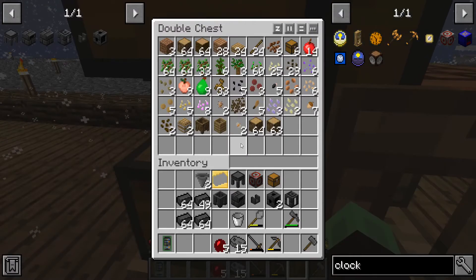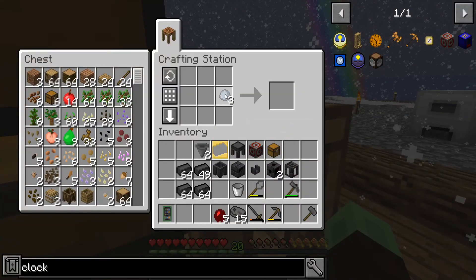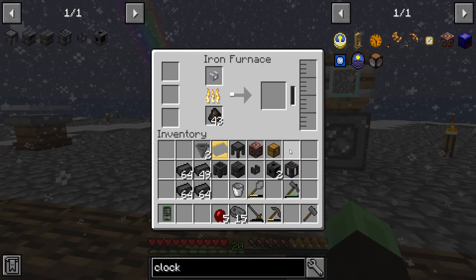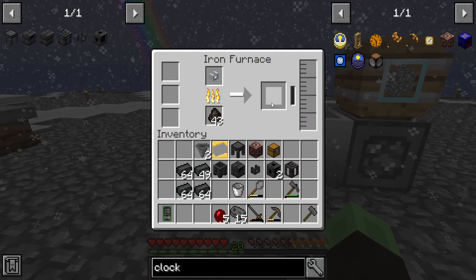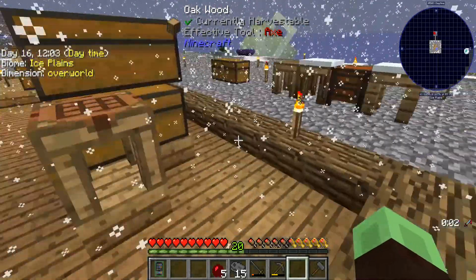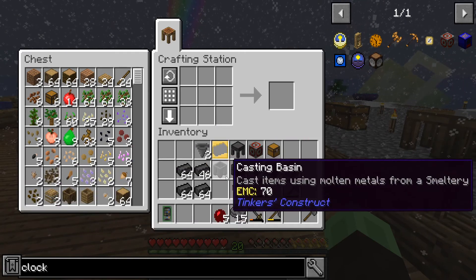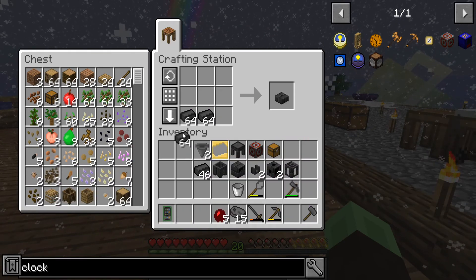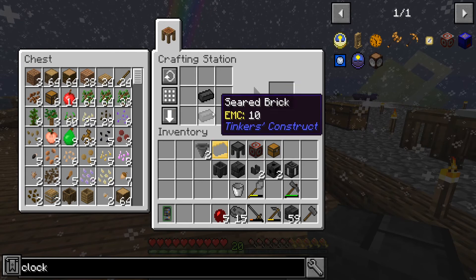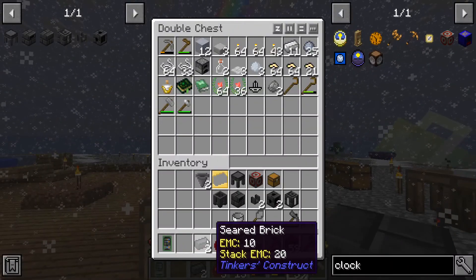Sadly it's full of lava so that kind of sucks, but it's okay. We need a little bit more force. Let's cook it up so that we can get the second drain — or faucet. Okay, so we think we have everything. So we have two of these left over.